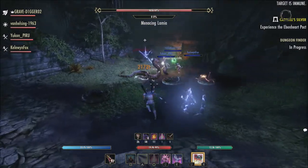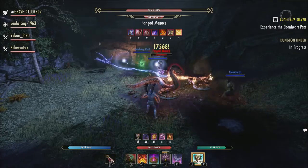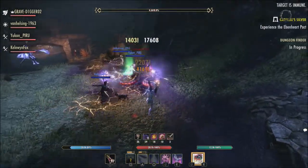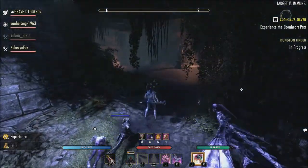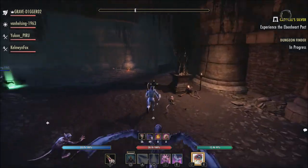Last but not least, the Claw of the Forest Wraith, which is a set that's going to add 657 crit chance for the two-piece bonus, 129 weapon and spell damage for the three-piece bonus, 657 crit chance for the four-item bonus, and the five-piece item bonus is going to add 2037 crit chance to your class abilities.